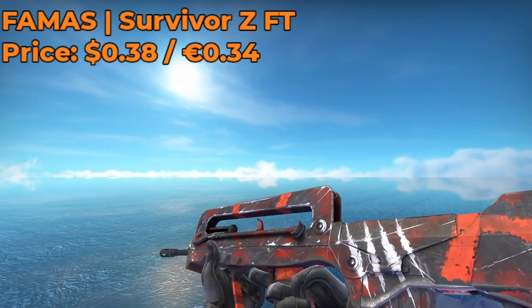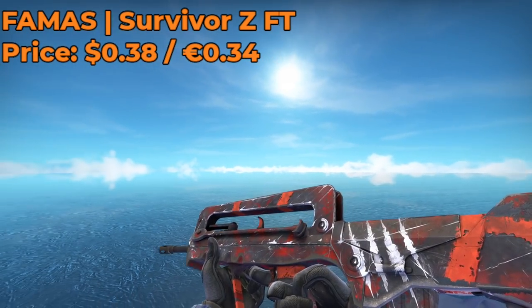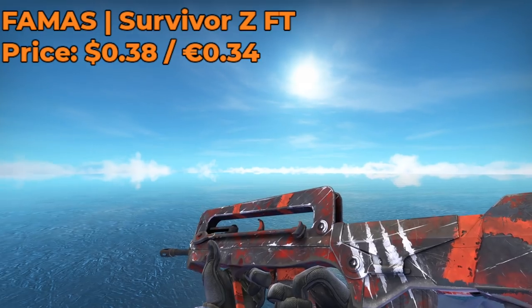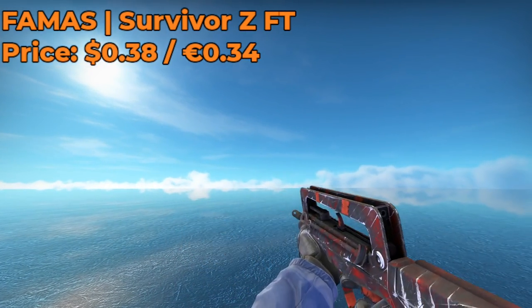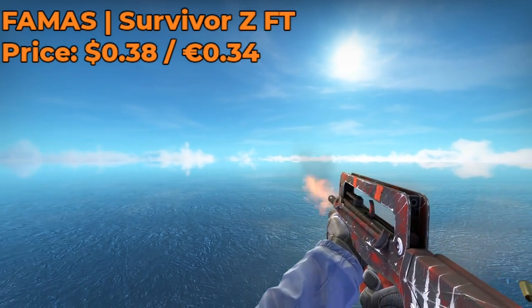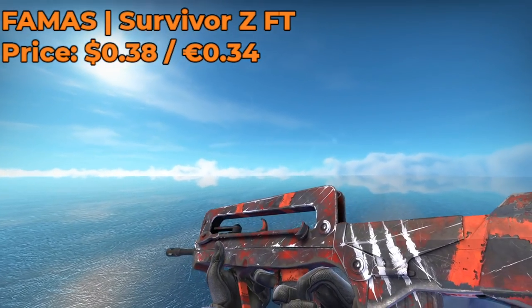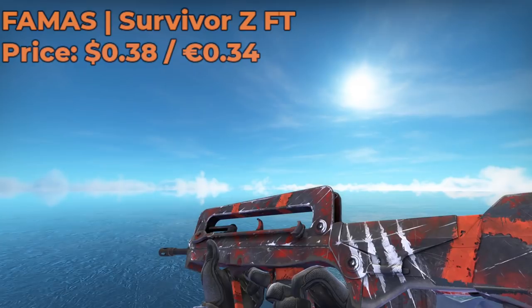For the FAMAS skin, I have to go with the Survivor Z Field Tested, which costs around $0.38. I know I have been recycling this skin a lot in previous loadouts. However, I do think it is the best-looking cheap FAMAS skin in the game for under $1. If I had more money to spend, I could probably upgrade to a nice Valence, but they all cost over $1 and I want to save my money for elsewhere.